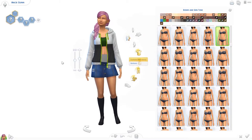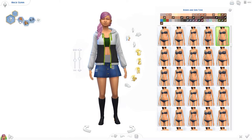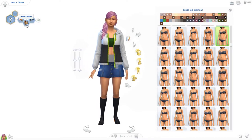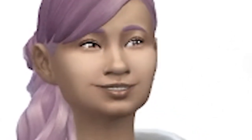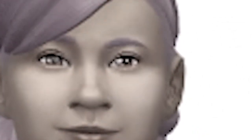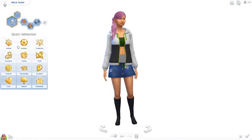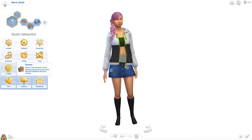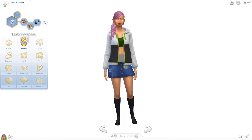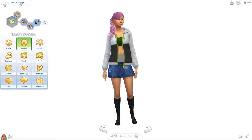Let's randomize her traits three times. She's a glutton, she hates children — hmm, well that's bad luck to you Miss Macy Gwyn because you are going to get a child in a few minutes — and she's a geek. I'll close my eyes and try to randomize the aspiration as much as possible. Interesting set of traits and aspirations, but yeah, this is Macy Gwyn, our female sim.